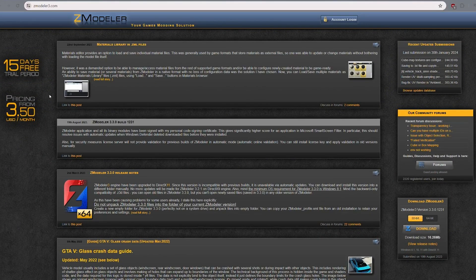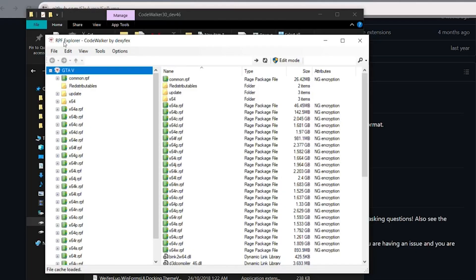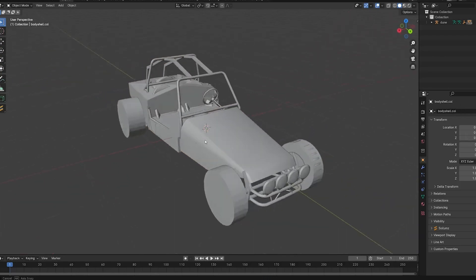First things first: I am not going to be using Zmodeler. This is generally the software to use, but there's only one problem — it's a subscription service, and like hell I'm going to pay a subscription for software that I might use once this year, then forget to cancel it, and then maybe use it three years later, which would end up costing way more than it needs to be. Let me just buy something and own it. Anyway, instead we're using a thing called CodeWalker, and we're going to be working in Blender.